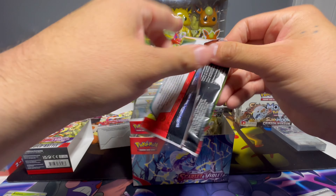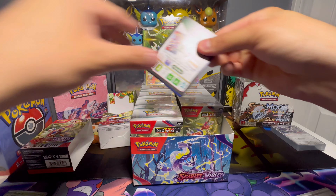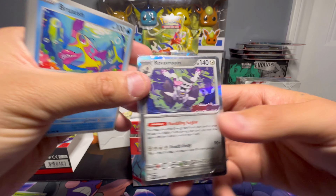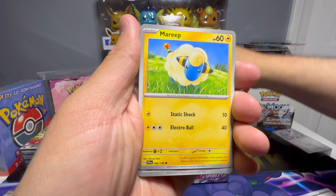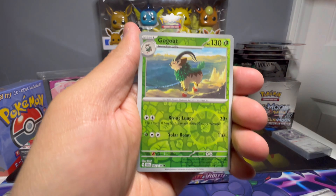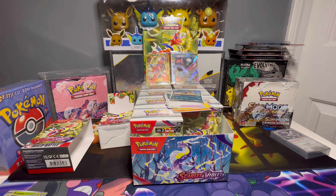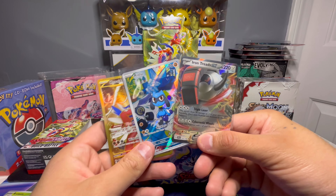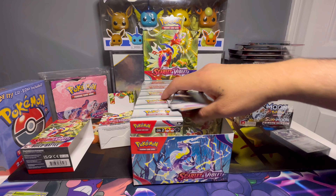Last pack from the first Building Battle Box — hope the second one we open gives us a different promo card. Centering is beautiful. Cacnea, Sandaconda, Mareep, Forretress, Rocky Helmet — oh, I think I see something in here — and last card: Koraidon holo! So that was the first box. Not bad at all — four packs, that is a very strong start. Let's see if the pull rates stay strong throughout these boxes.